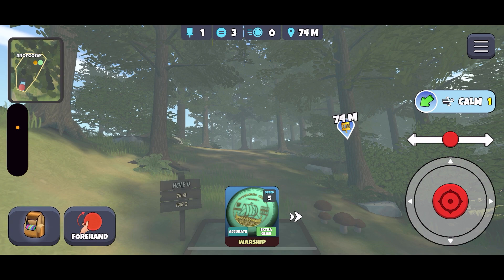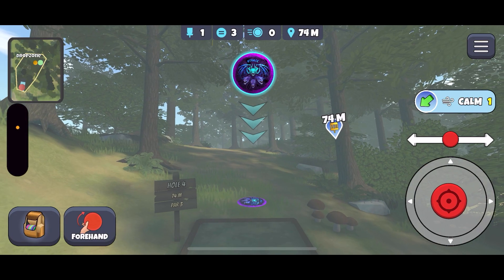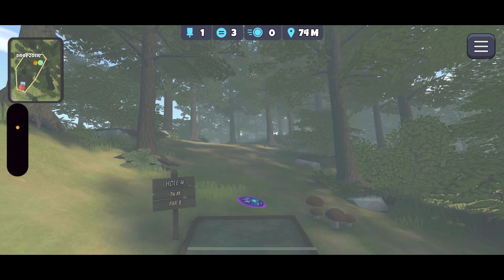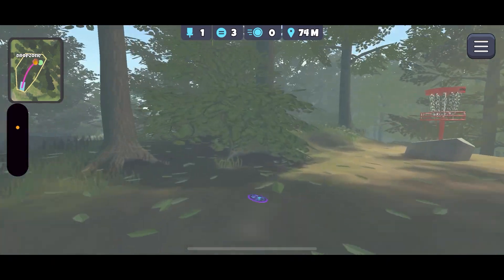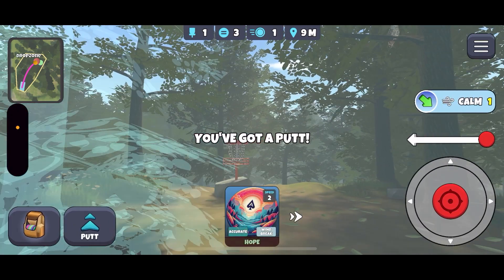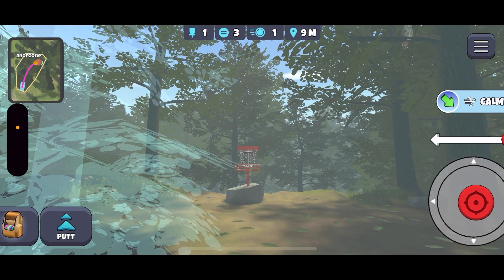For this uphill dogleg hole I'm going to take the accurate roll sapphire, aim between these two trees, give it a decent amount of hyzer. That should take us up right next to the basket — it has a tendency to hide underneath this bush, but we can slide out of that, point up a little bit more, and then we get our birdie.